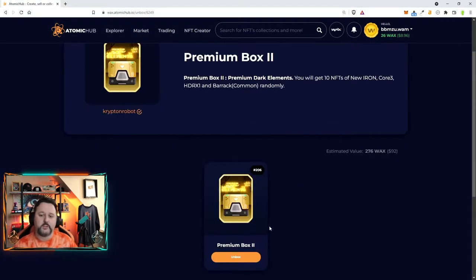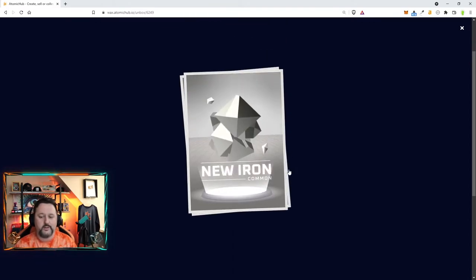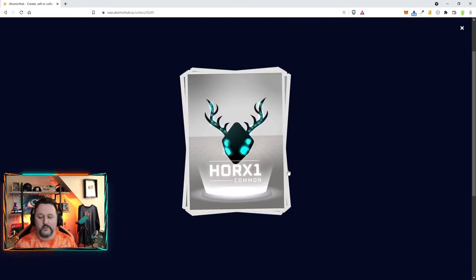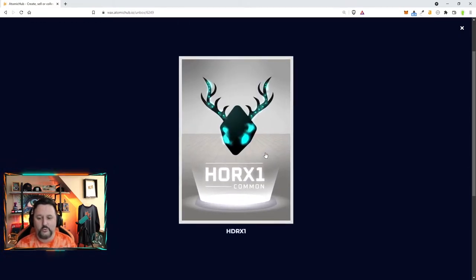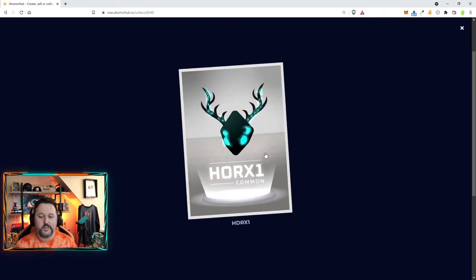How do you get these materials? There are multiple ways. One way is by purchasing boxes in the shop. This is a premium one. Premium will have a chance to have a common barracks, and they'll also have the HDR1. The HDR X ones are very rare compared to the Dark Iron and the Core 3. You can't get HDR X ones inside the silver boxes — only the gold.